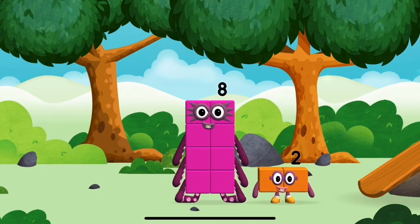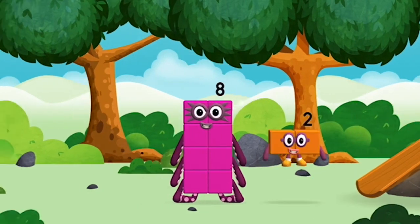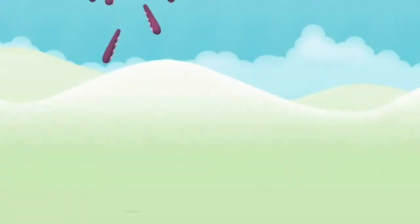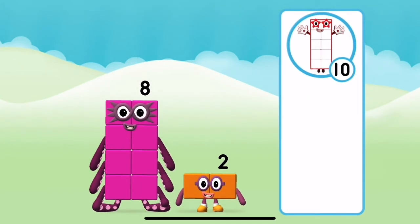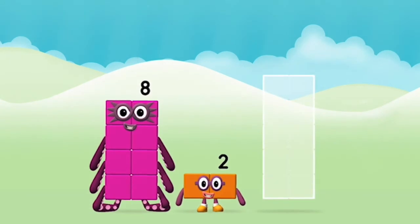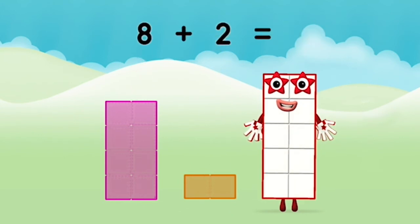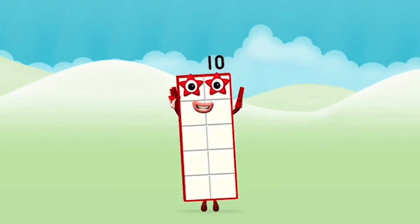Which Number Block did you find? What Number Block will you make when you add these two Number Blocks together? Well done! You were right! Add the Number Blocks together! Eight plus two equals ten! That's it! You made Number Block ten!